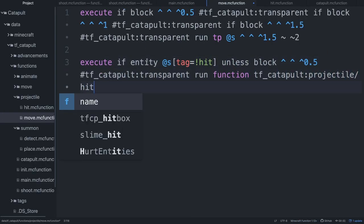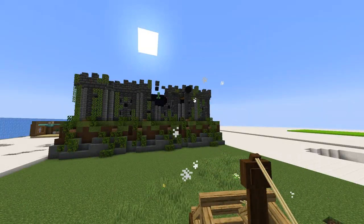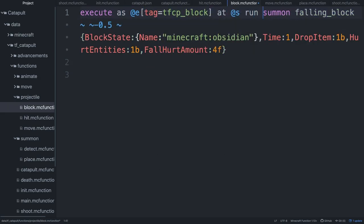Upon collision with a solid block, I summon a creeper to damage the target and a falling obsidian block to simulate the falling rock. So apparently the explosion is launching the rock upwards, so I need to add a small delay before letting the rock drop down.